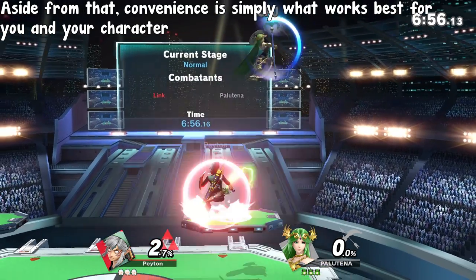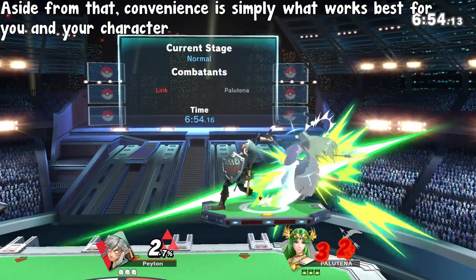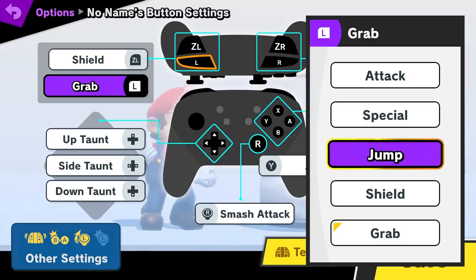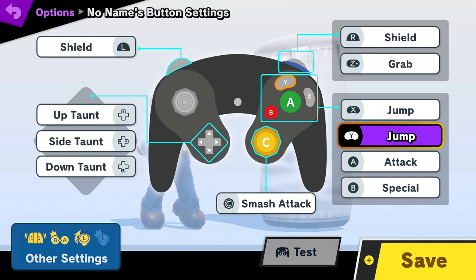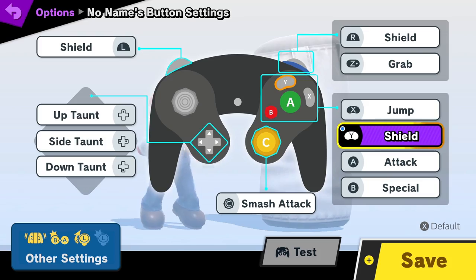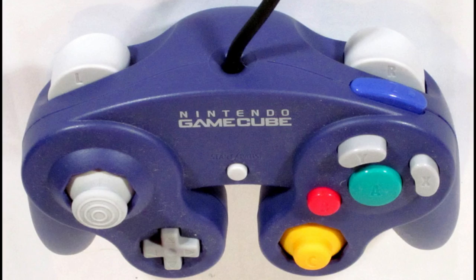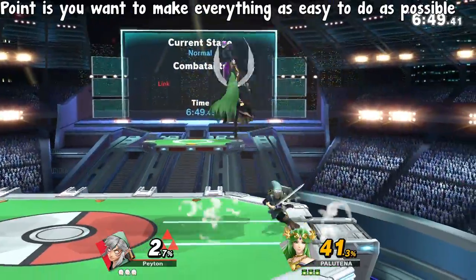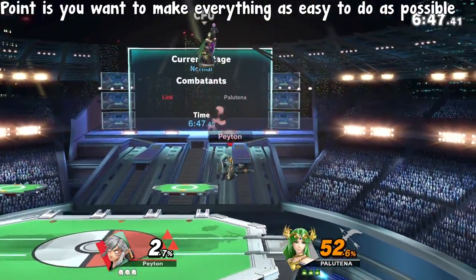Aside from that, convenience can simply mean whatever works best for you and your preferences. Maybe you're a lefty and prefer having an attack on your left shoulder, or maybe you're on a GameCube controller and find that grab is faster and easier to press on one of the face buttons than on one of those stupidly big triggers. The point is to find the setup that makes everything you need to do as easy as possible.